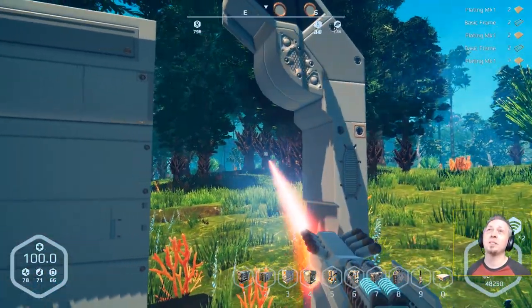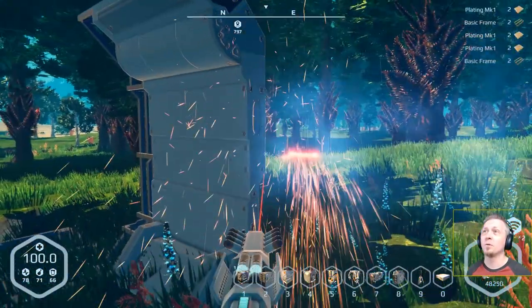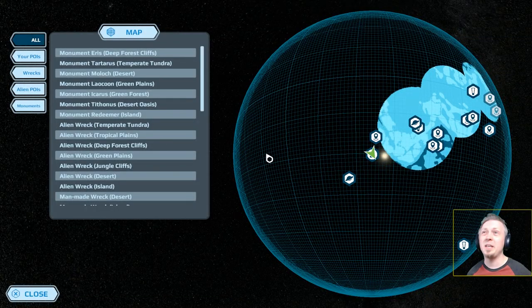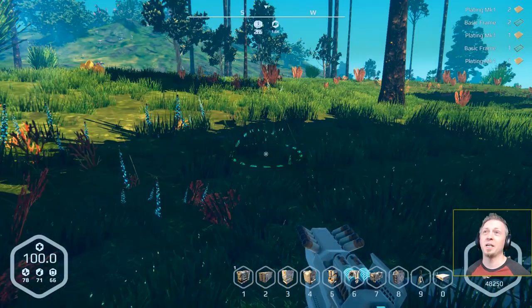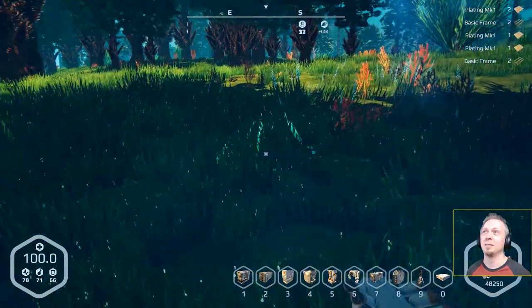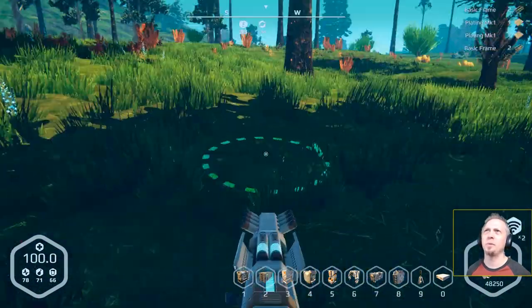That alien wreck is only 1.6 kilometers from here, so it won't take very long to get over there. While man-made wrecks are useful in certain regards for getting parts, alien wrecks give me more stuff in terms of what I cannot get readily elsewhere. Where's that beacon?